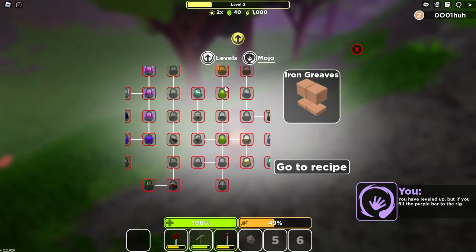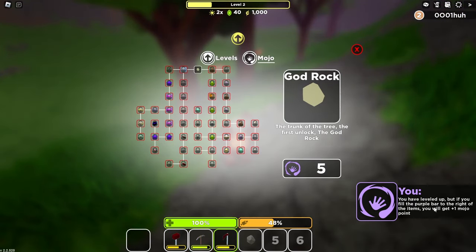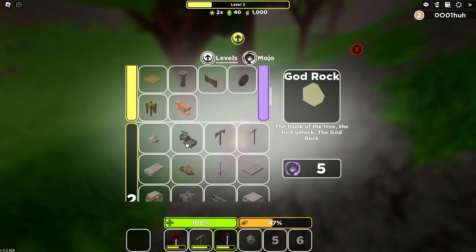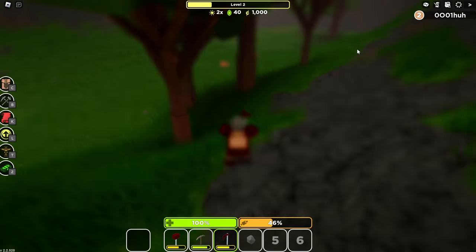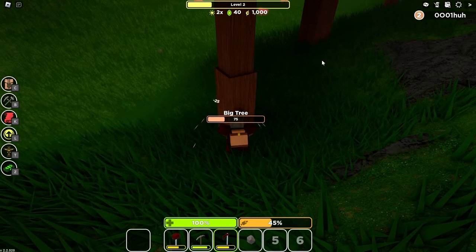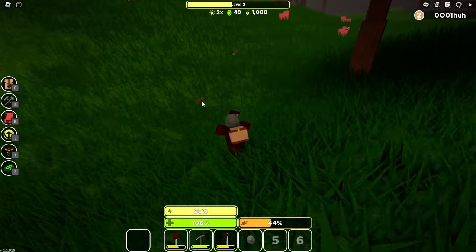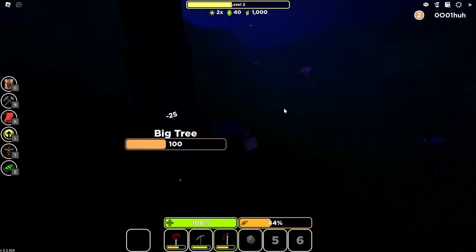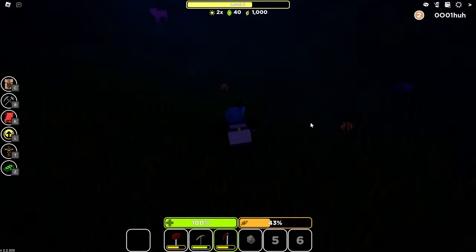I think I just got a mojo from leveling up — you get one mojo, I think. So if I get the purple all the way up, I get a mojo. So I unlock level two stuff, and if I also unlock everything, then I get one mojo. So it's not actually like rebirthing — mojo is slightly different, which is definitely very interesting in my opinion. This game does a lot of things very differently, which in some ways I like, in some ways I don't. But it's mostly just very interesting.